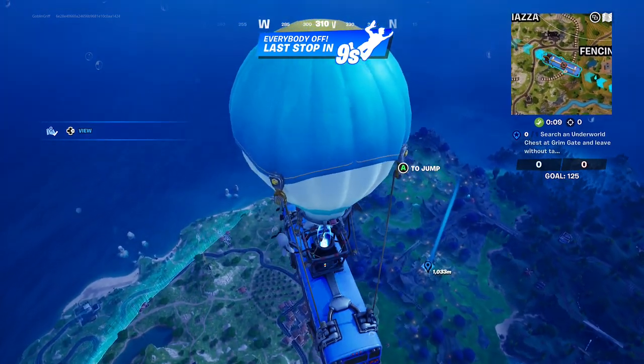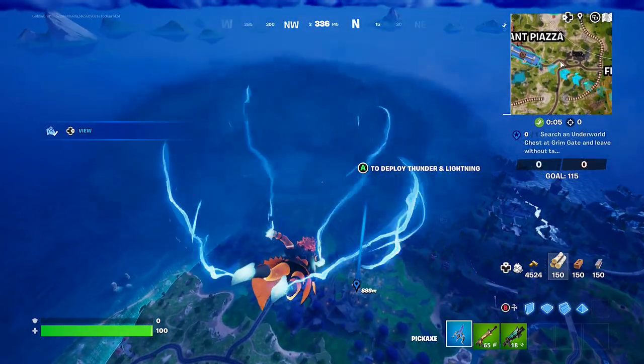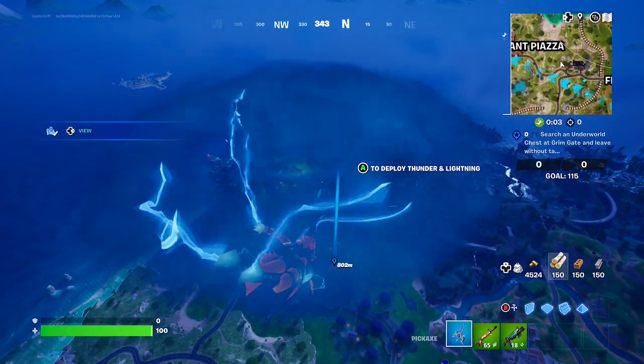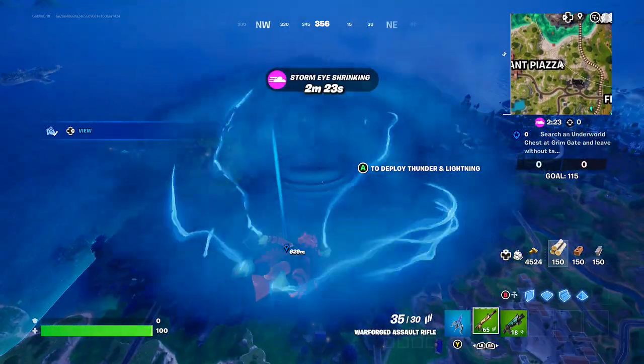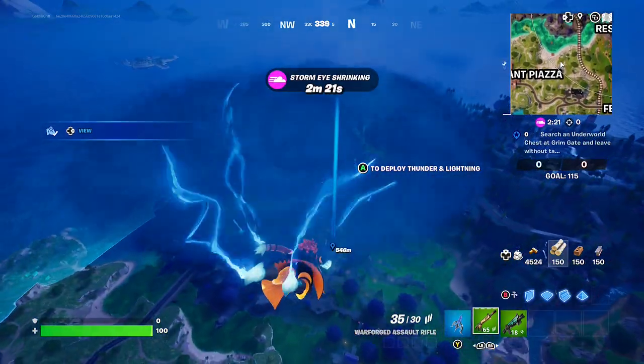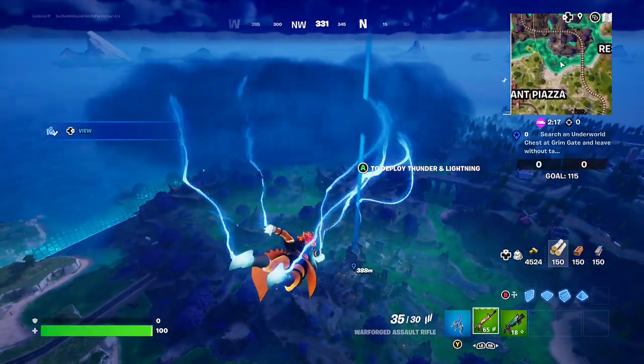Alright friends, when you get to about a thousand, that's when you should start dropping. That way you will probably, hopefully, be able to get your first ones to the Underworld Chest because it's a pretty popular area. Keep in mind, Goblin Grift is in Team Rumble, so don't worry if you get eliminated.